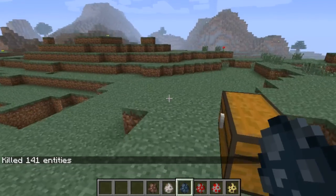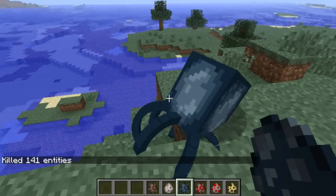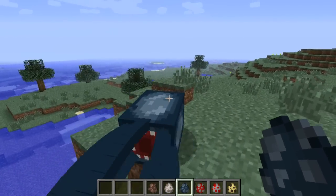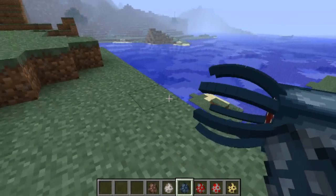Anyway, next one is the squid — as before. Don't ever confuse an octopus with a squid on Minecraft. As you can see, it's still got those awesome legs and everything.